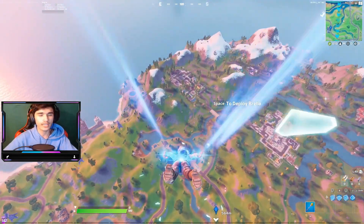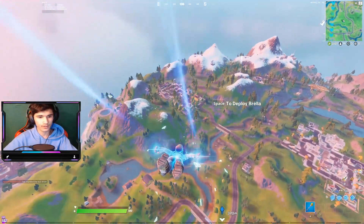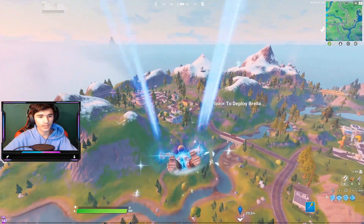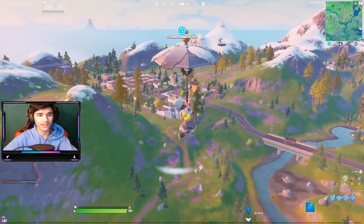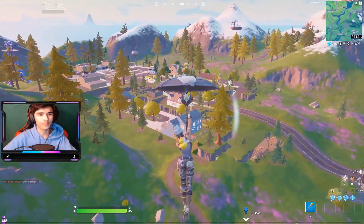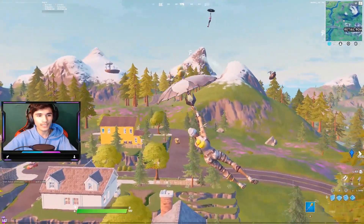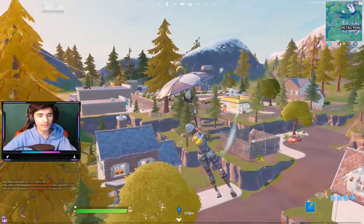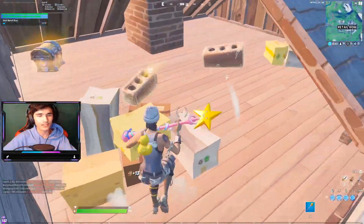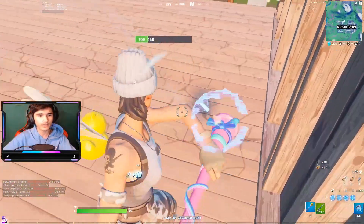Right about here is where they want me to jump, and when I get to about 100 meters away — near this water place — right about here is where they want me to deploy my glider. The game actually pulls out my glider and I can't dive anymore. As you can see, I actually have one of the best drops. It's basically that simple — it only takes about a minute and you can literally have the best drop.